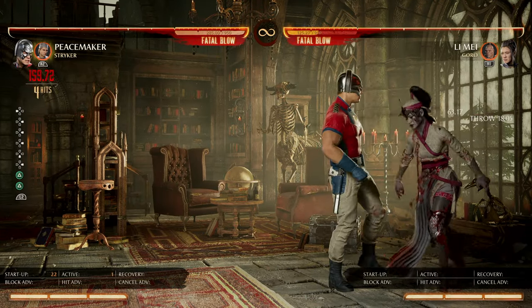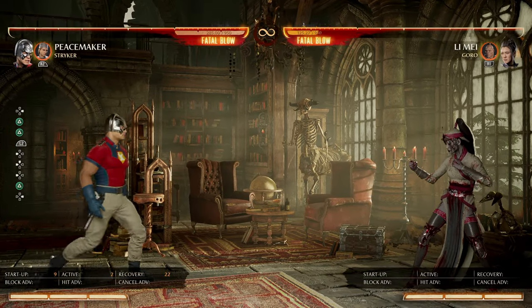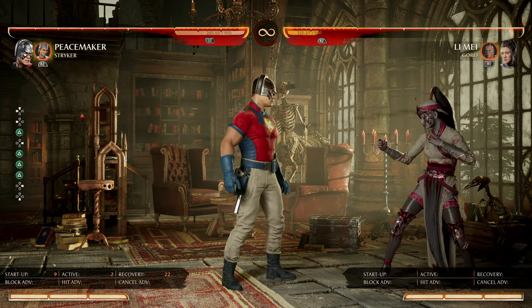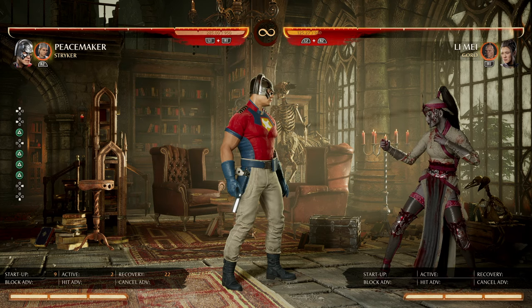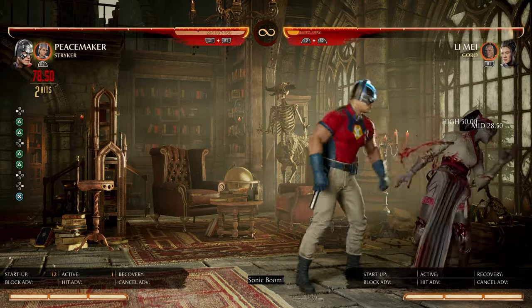2-2 into grab is plus 12, and in the corner there's no pushback — you're right there. The string is 9 frames at the start, so you're jailing them if you time it right off of 2-2 grab. You can do like 2-2 into something like this, or like a mix-up.